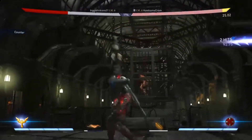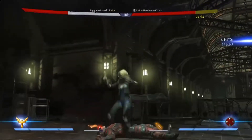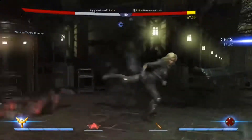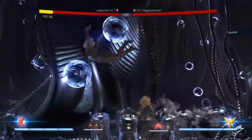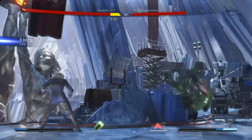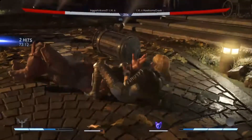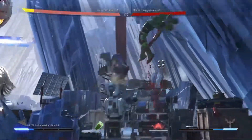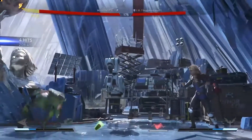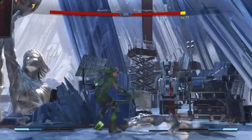Black Canary's moves focus mainly on martial arts, grappling, and takedowns. Like most of the female characters in this game, she is extremely quick, making it easy to counter your opponent's moves and perform great combos. Her character power, the Canary Cry, is extremely useful if you want to stun your opponent, and can deal more damage if you charge it up to level 3.